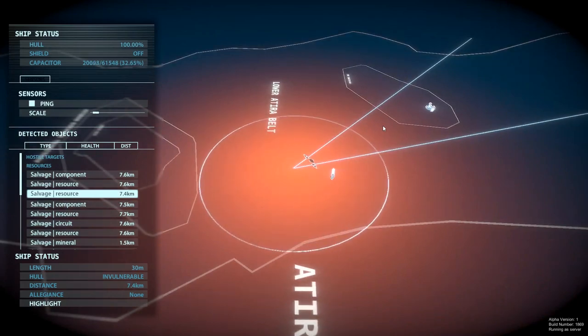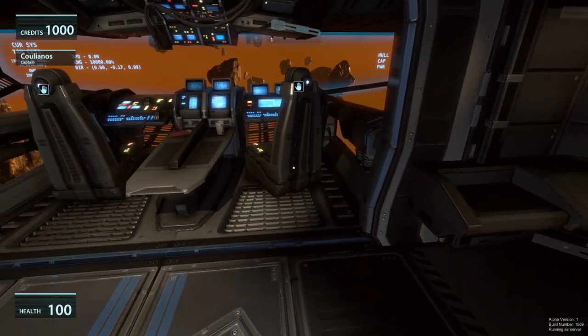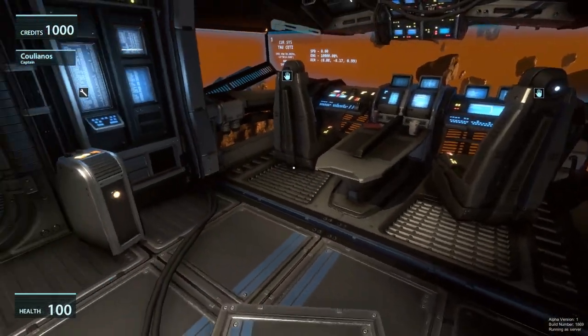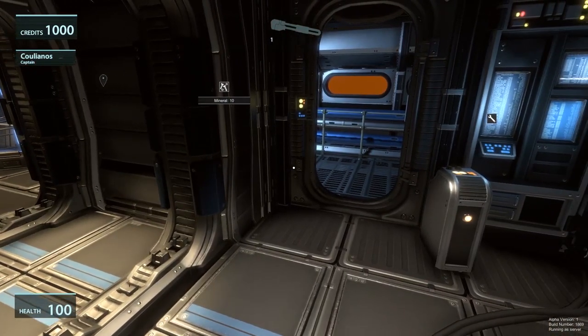That's it for the co-pilot. If you want to know more, have a look at that video — the link will be shown below. So we've done a very brief overview of all three main seats. Now we're going to have a look at maintaining the ship and its components.